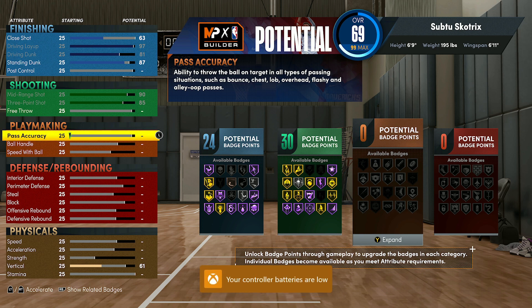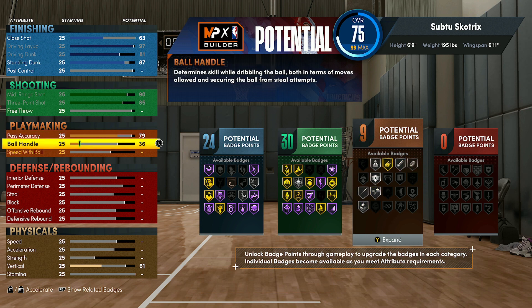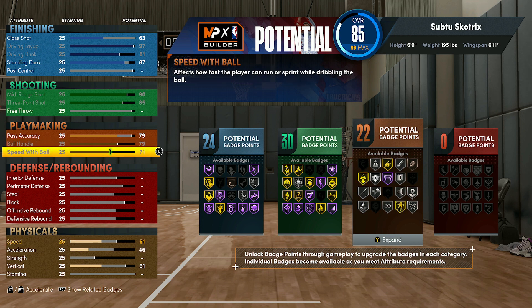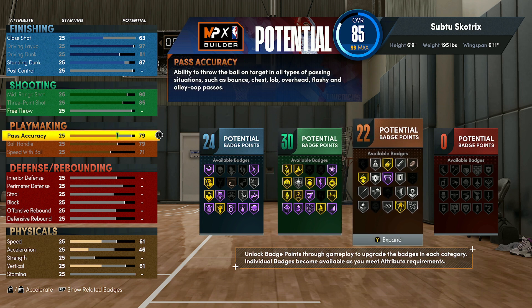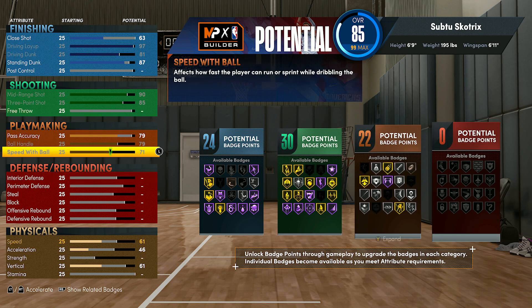Go down to your playmaking, go ahead and put your pass accuracy up to a 79, then you want to max out ball handle and speed with ball. That gives you 22 playmaking to go along with your 30 shooting badges in that category — so a super badged-out build right here. That's how you want to set all that up.